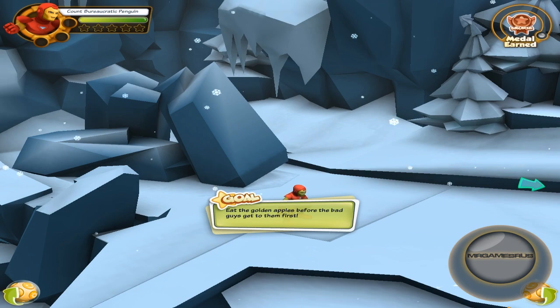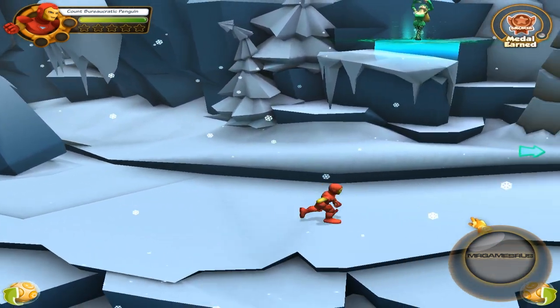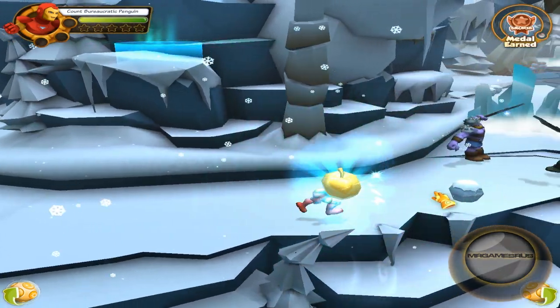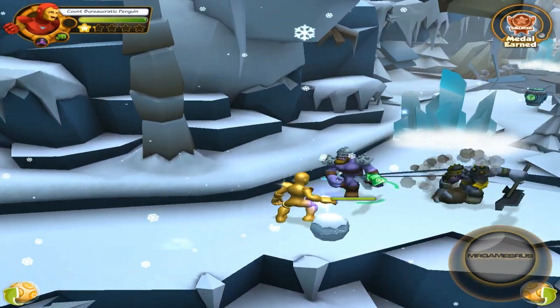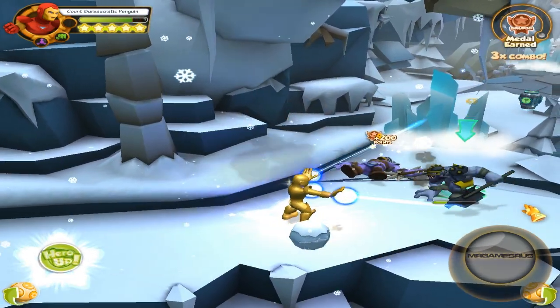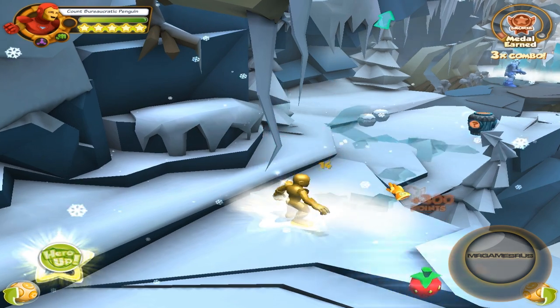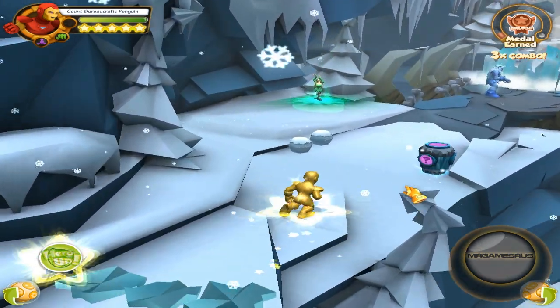So here we are with Iron Man. Iron Man's basic attacks are similar to Iron Patriot's — almost the same thing. We'll pull off his first power attack which is Unibeam soon, after I finish off these guys. Unibeam knocks back the enemies, and I believe it also blinds them.